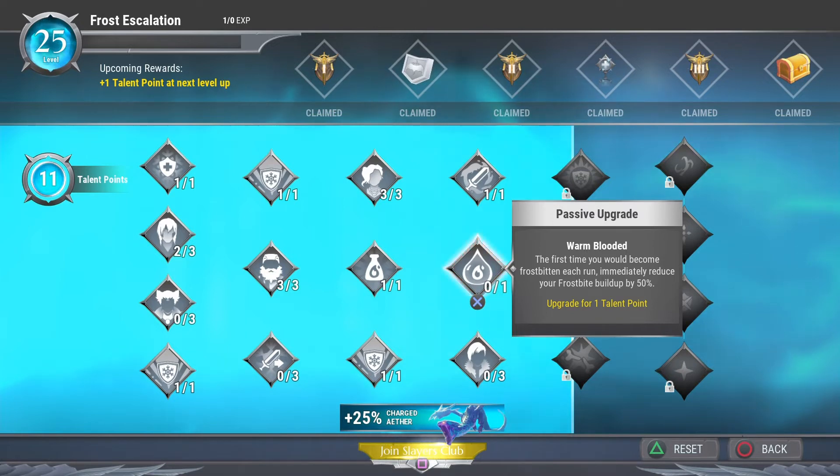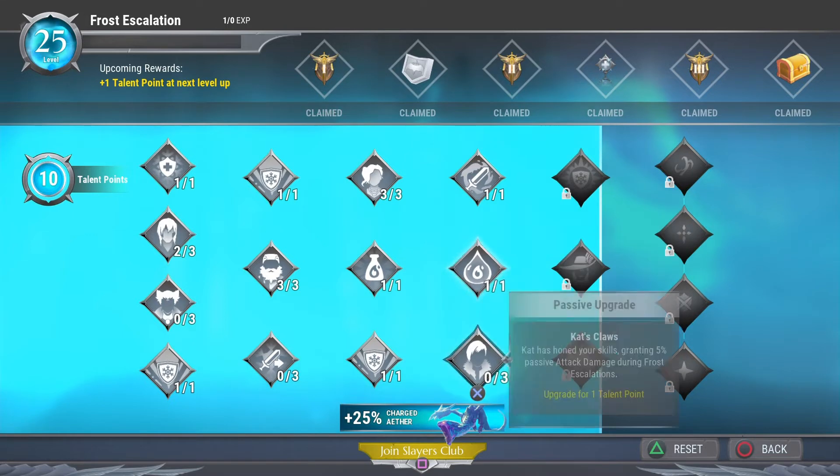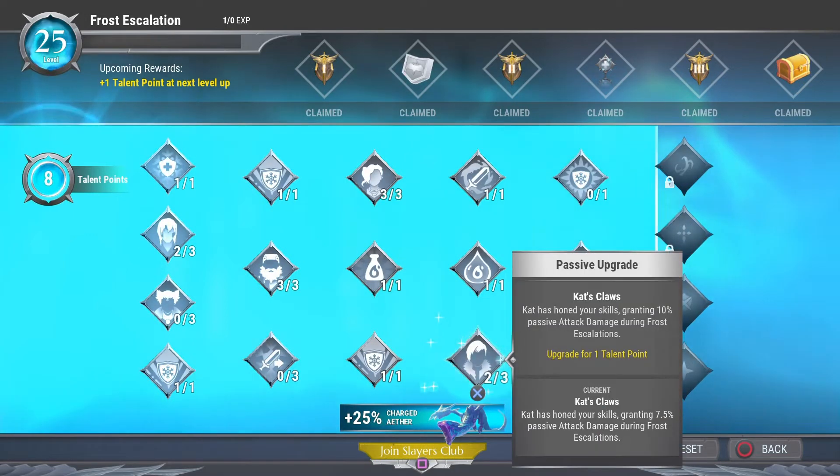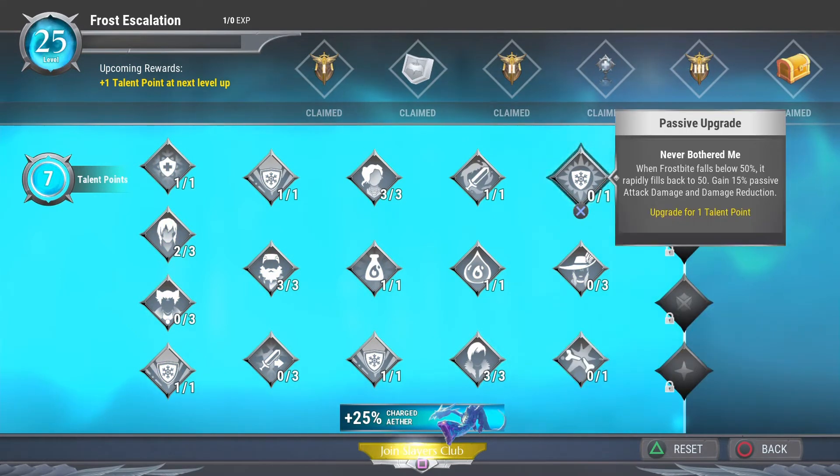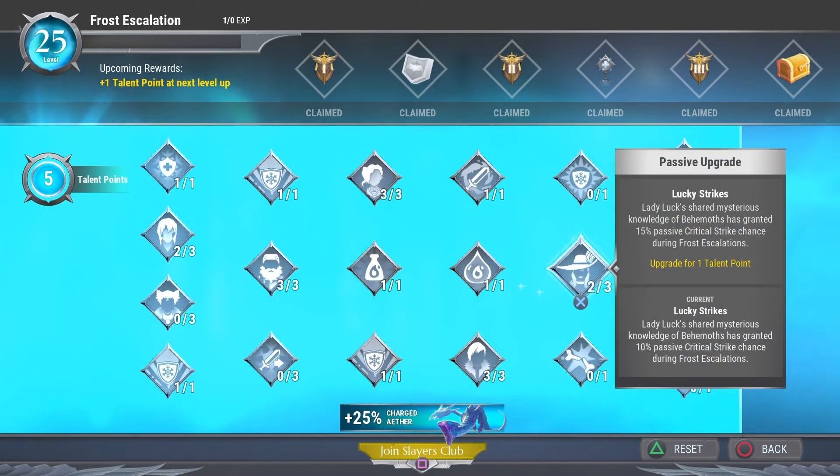Warm-Blooded is great: the first time you would become frostbitten each run, it immediately reduces your frost buildup by 50%. We want that because we don't want to get frozen — we want to stay alive and keep doing damage to clear Heroic. Cat's Claws is also a must-have as a passive damage increase, so you'll definitely want to put one, two, or three points into that. It's awesome, but if you're a newer player who doesn't dodge well, you can get frozen, so just be aware.